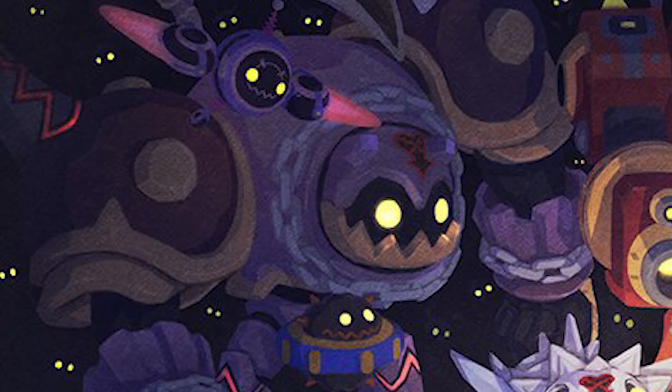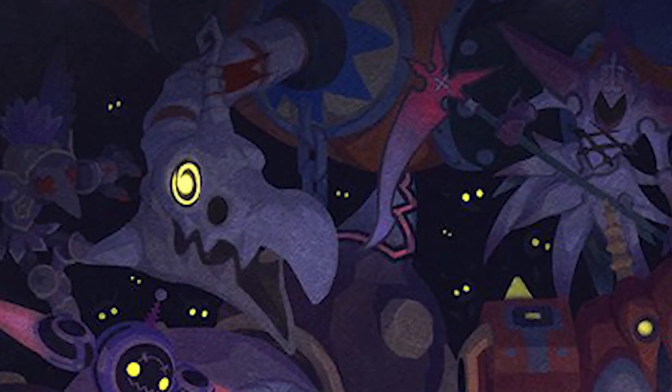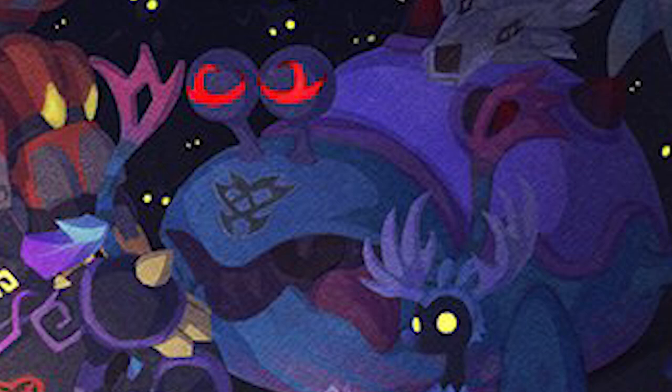We have the mini boss Heartless known as the Rock Troll, which is going to be in the Olympus world as well as the Frozen world. We have a little futuristic looking flying Heartless which is part of the Big Hero 6 world. In the back we can see the soldier-esque Greek Heartless from the Olympus world. Taking up a lot of space in the back is the dragon Heartless boss from the Pirates of the Caribbean world. We also have the scythe Nobody from the Tangled world — one of my personal new favorite Nobodies — and big bad Mr. Wolf, a boss Heartless from the Frozen world. And there's a big ugly Unversed frog-looking thing from the Monsters Inc world.